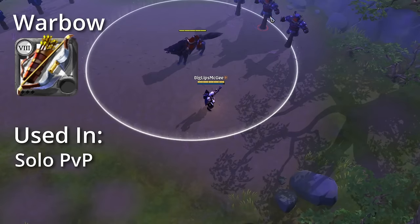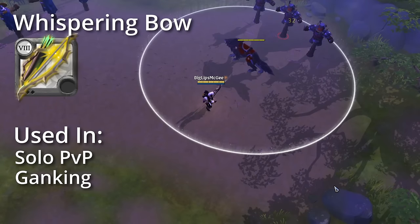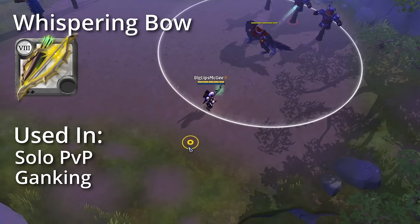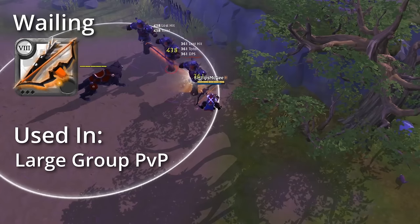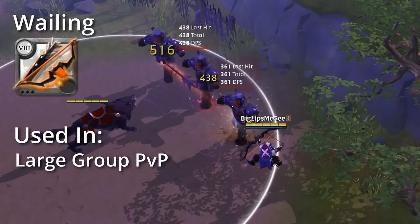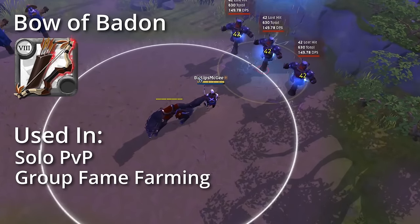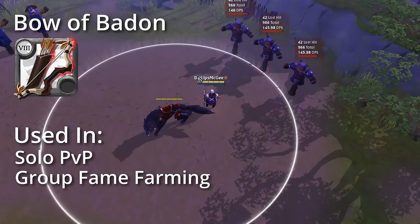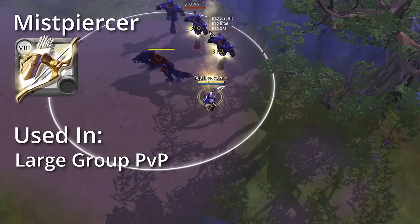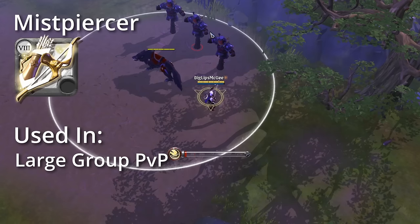Next on the list is the War Bow, which has a short cooldown skillshot arrow that deals damage based on how far it has flown — great for solo PvP. Next is the Whispering Bow, which augments auto attacks, increasing their damage and range, but also makes you take more damage while active — good for ganking and solo PvP. Wailing Bow shoots out a large piercing arrow that deals more damage the more enemies it hits, used best in large scale PvP. Next is the Bow of Badon, which shoots out an arrow that creates an electrical field, dealing damage and interrupting casting — very good for group fame farming and solo PvP. Last but not least, the Mistpiercer shoots up to four magical hawks that deal damage at a long range, mostly used for large group PvP.